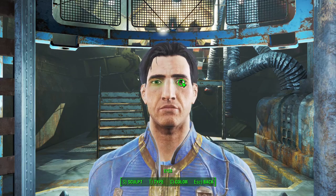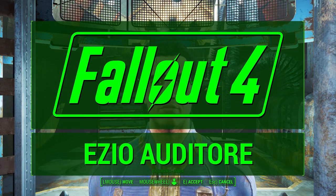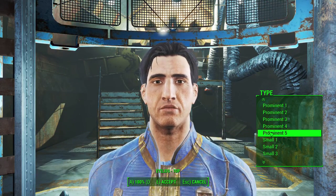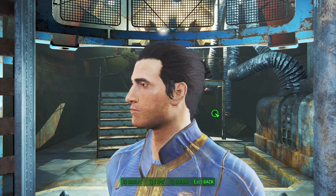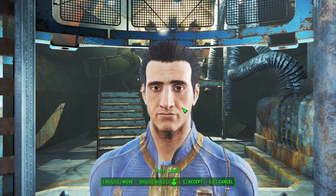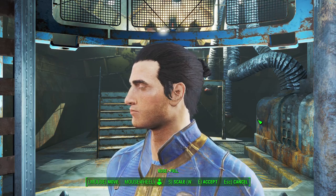What's up guys, JV2017 here bringing you a new Fallout 4 tips and tricks video. Today we are continuing my character build series with the highly requested Ezio Auditore da Firenze. Ezio is a personal favorite video game character for me and probably the main reason I used to love the Assassin's Creed franchise. While Brotherhood was my personal favorite Ezio AC game, his story of revenge and taking down the Templars in Italy were some of my most memorable gaming experiences, so this was a special build for me to create.